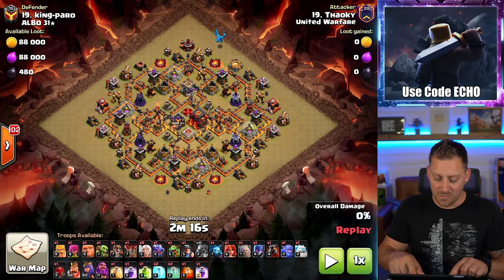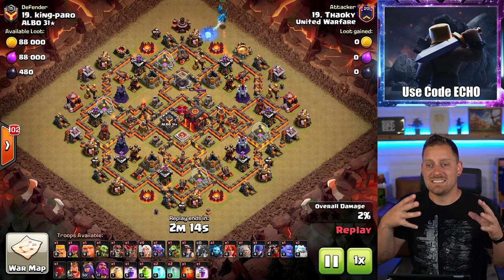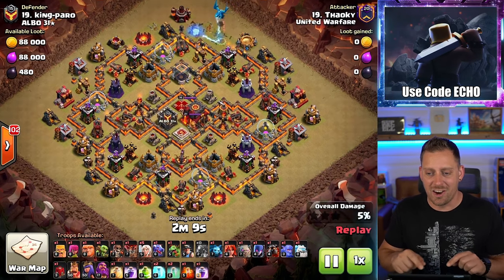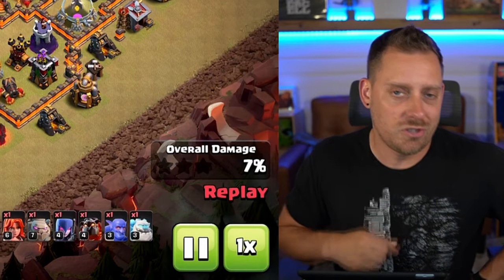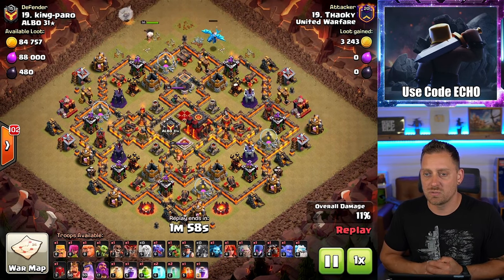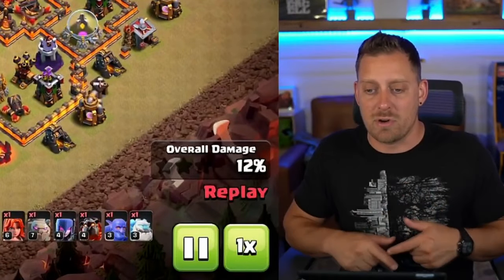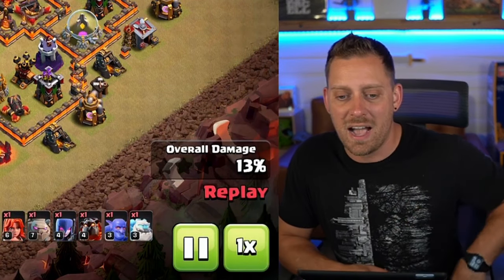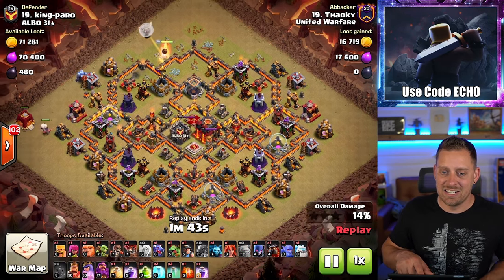You've seen Thoki on my channel before. This was a dip, but it was a fun one, so I wanted to share it — a Town Hall 10 being attacked by an early Town Hall 11 Thoki. Look at the army: he's using basically every troop inside the game, almost the Noah's Ark strategy — one of everything. Coming in with a strong Queen Charge, an Electro Dragon to set the funnel, then a Dragon, Baby Dragon, one Miner, one Valkyrie, one Golem, one Witch, one Lava Hound, one Bowler, one Ice Golem. It's basically the Noah's Ark strategy, and he does a nice job with it.